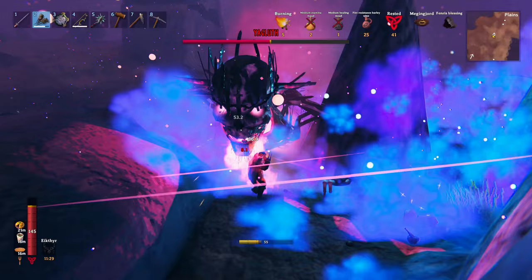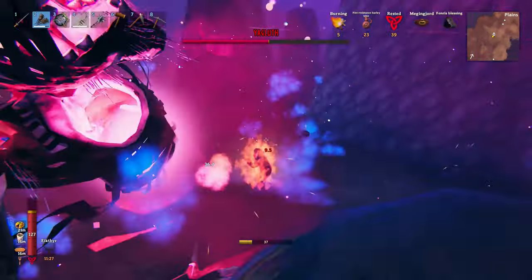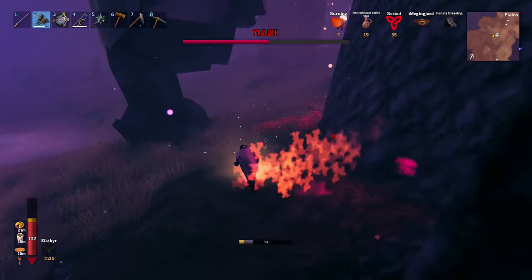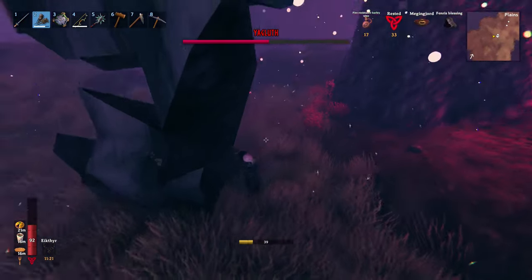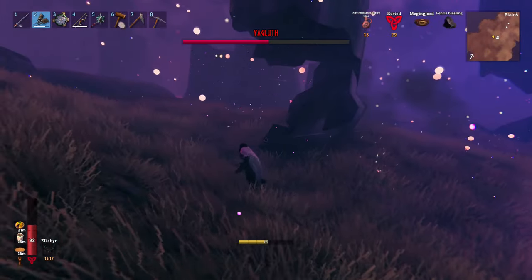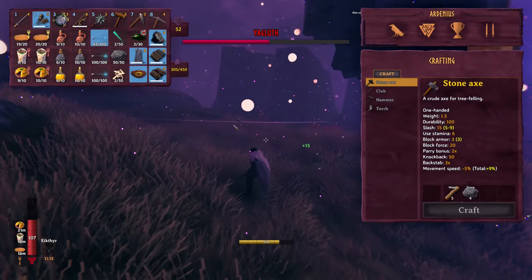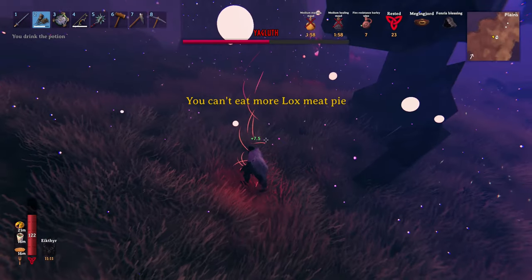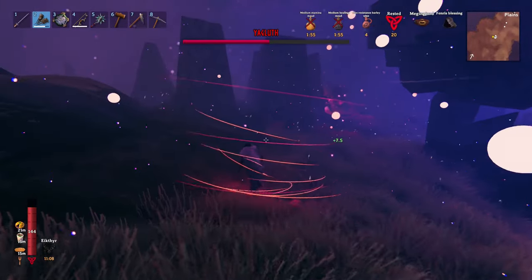Look how much damage we're doing. These rippers are definitely much better than any other weapon in the game against Yagloth. They are definitely his weakness — better than the silver sword and the black metal sword.